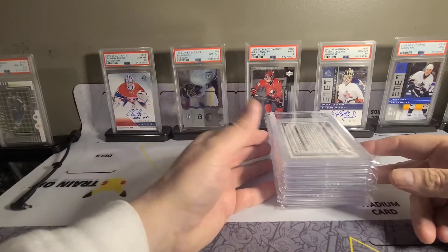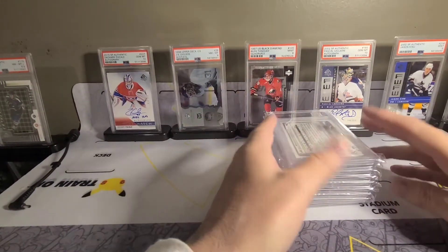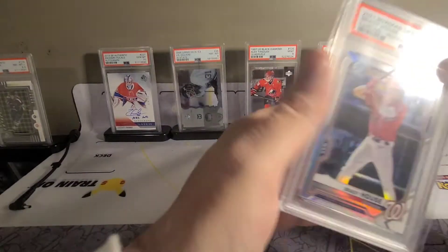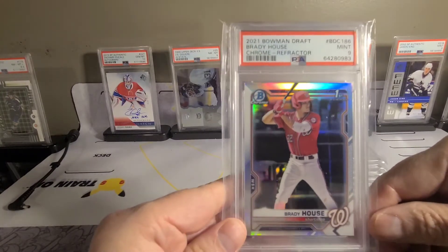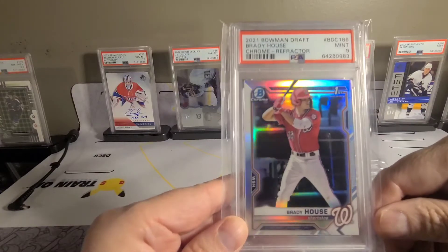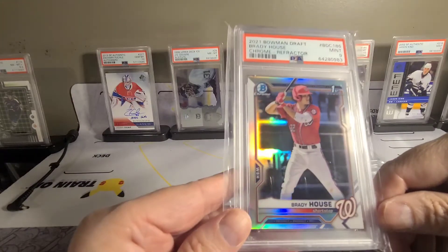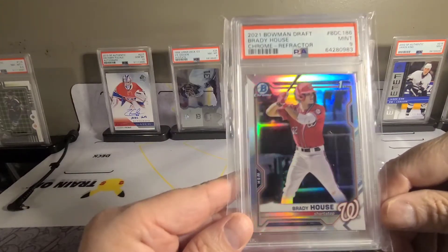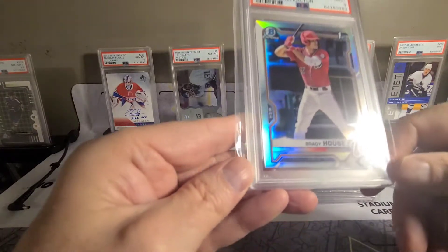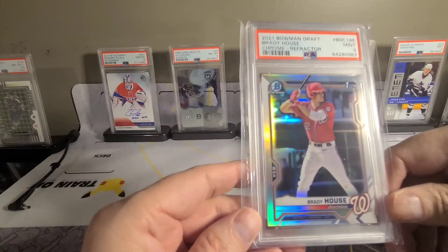I lined them up in a little bit of a sequence - I already know the grades. My first card is a Brady House Bowman first chrome refractor. I kind of just got lucky in a couple of breaks and ended up getting Washington, so I decided to PC this guy. I only got a nine, but I'll take it. Probably one of the first ones I might PC, or I might sell it to get my money back.